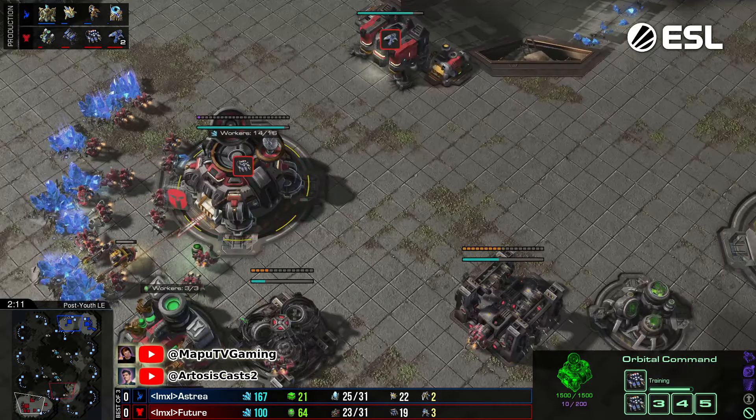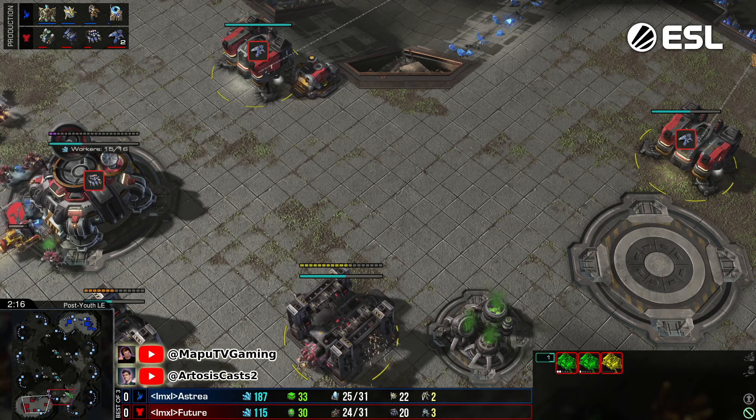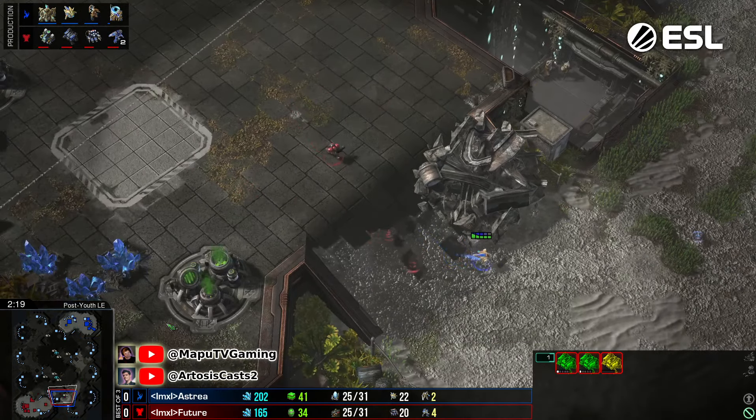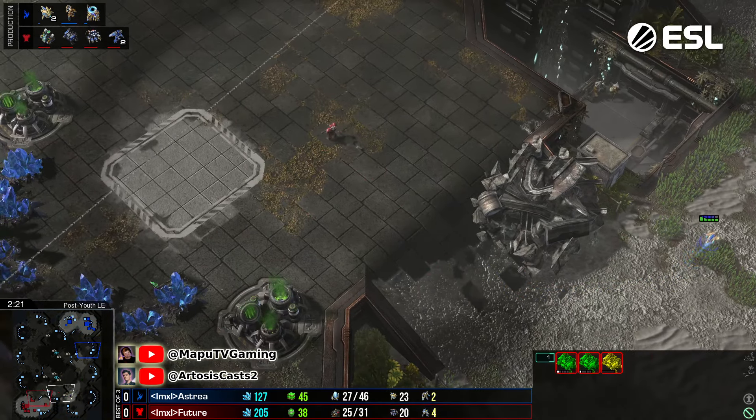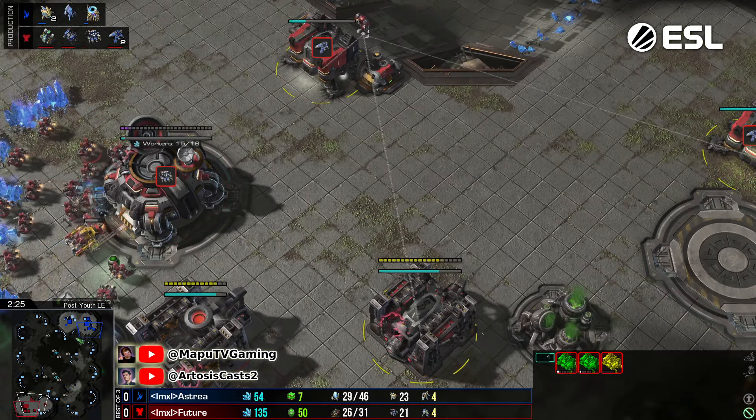Once you run out of those three gold patches you transfer your CC back and have a fresh base again. I think the cheese is there with three racks, but for this map specifically it could be optimized a little bit more in my opinion.